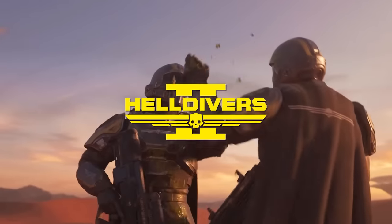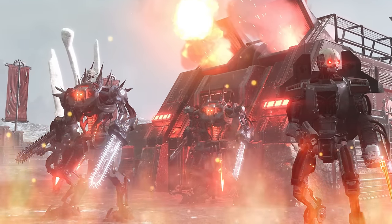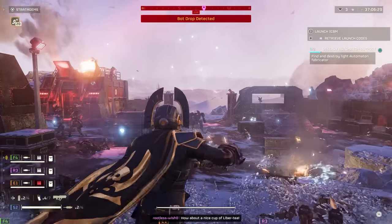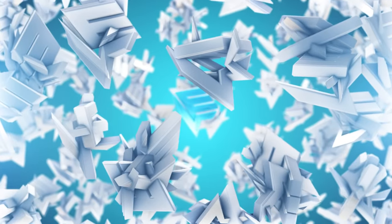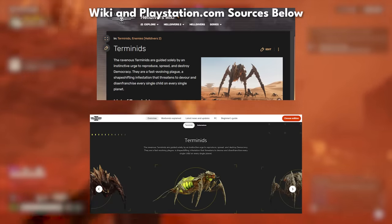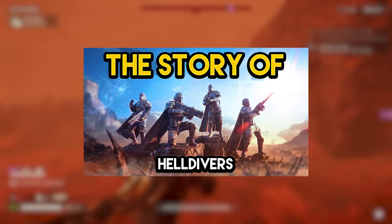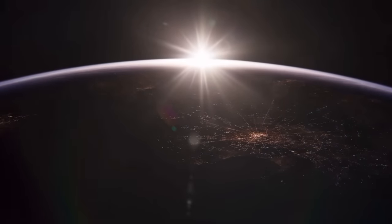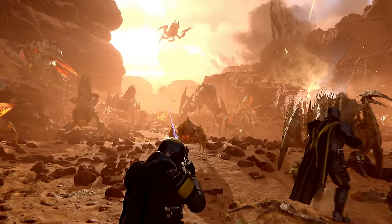Helldivers 2 is taking the world by storm, and so are the bug and robot invaders hellbent on destroying Super Earth. Today we discuss the backstory and abilities of the Terminids and Automaton enemy factions. The following information can be found on the Helldivers wiki. I made a previous video discussing the story of Helldivers 2, but today we focus on the Terminids and the Automatons. Let's start with the bugs.